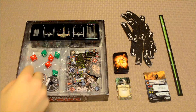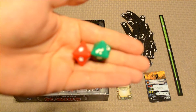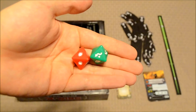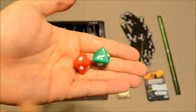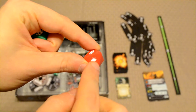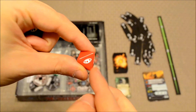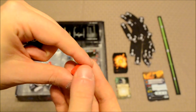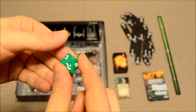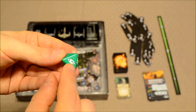The game comes with three red dice and three green dice. The red dice are your attack dice, while the green dice are your defense dice. On the attack dice you have a regular hit, a critical hit, and a focus symbol. On the defense dice you have evade symbols and a focus symbol.